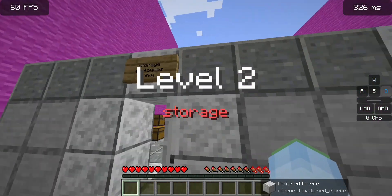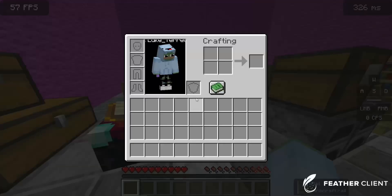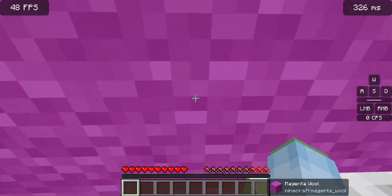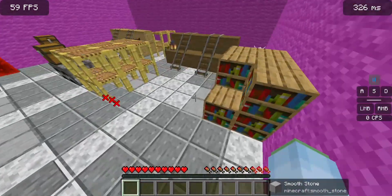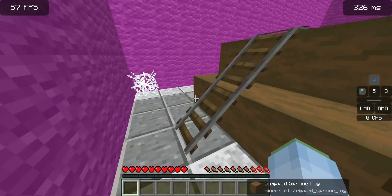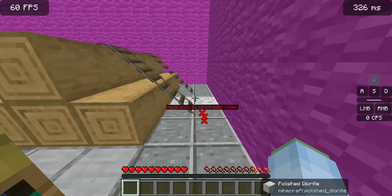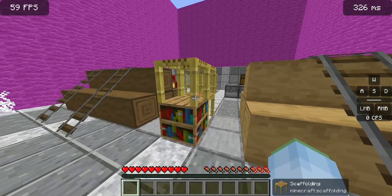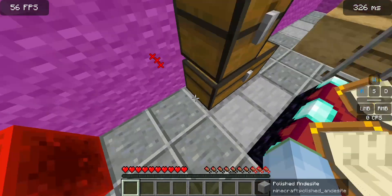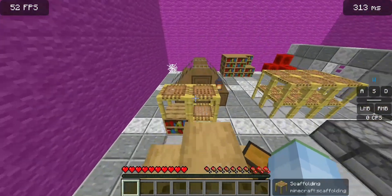We move on to level two — the storage, employees only. Well, I'm going to bend those rules. Nothing's over here, nothing above the redstone, nothing's on the wall. Let's check out this log area — nothing on these stripped logs, nothing on this side that I can see, nothing around this chest.